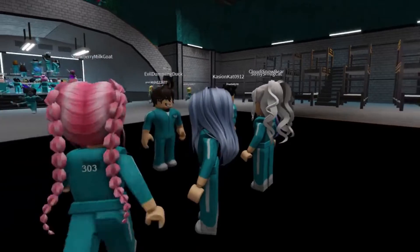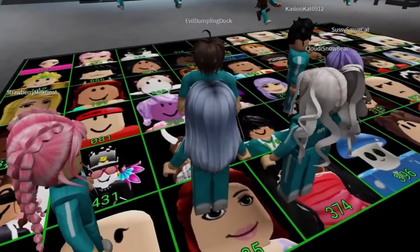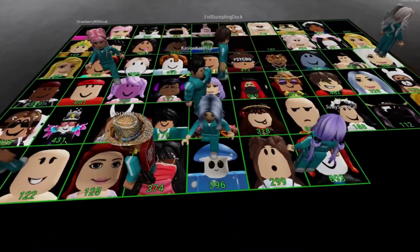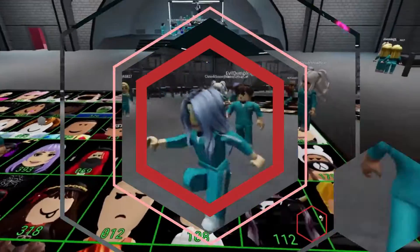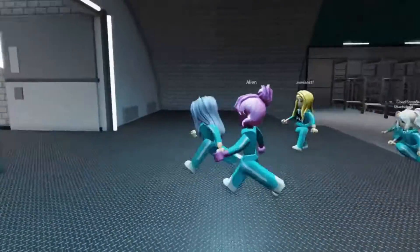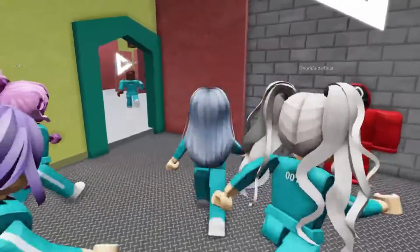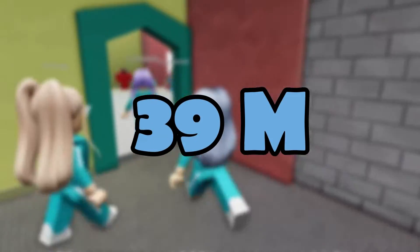Seon Gihan, a guy with a proclivity for gambling, gets up in significant debt in the drama. As a result, he is invited to participate in a 450-person competition in which participants compete in lethal versions of traditional children's games such as Red Light Green Light and Tug of War. The victor of these lethal Battle Royale-style games will walk away with over 39 million.